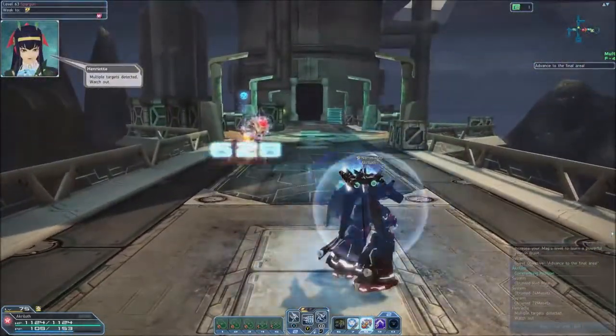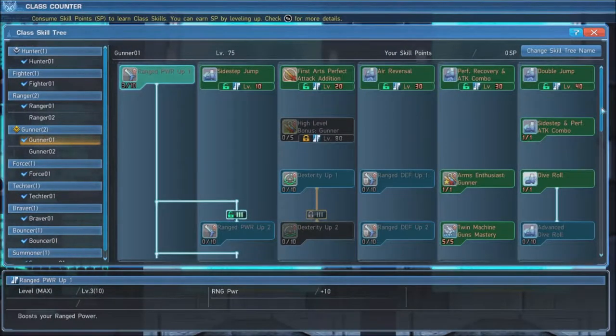Let's take a look at this build's skill trees. First, put 3 points into Ranged Power Up 1, which will unlock the rest of the class. Next, grab Sidestep Jump, First Art's Perfect Attack Addition, Air Reversal, Perfect Recovery and Attack Combo, and Double Jump when you reach the required levels.